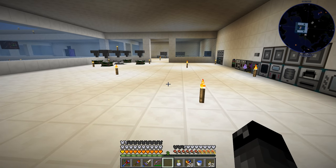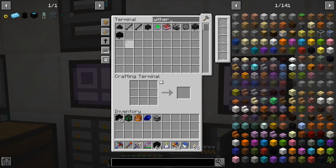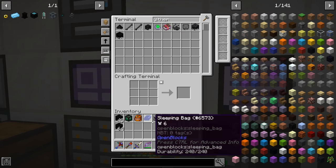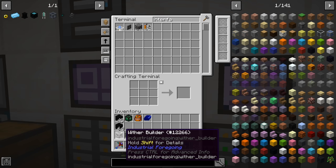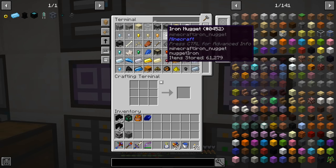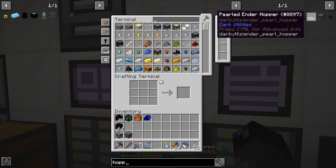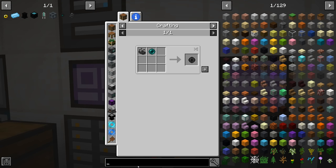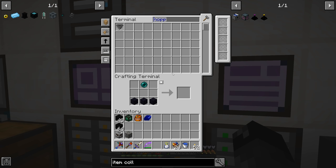So wither builder — we still need the wither proof blocks. Let's craft one more batch of those. We need to hook up the wither builder and automate it with an interface so we can request nether stars directly. We need a way to gather the nether star and put it back into the interface — an absorption hopper or ender hopper would work. Actually, an item collector with a filter would work well. Let's make the advanced item collector and put that directly on the interface.